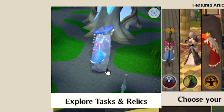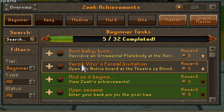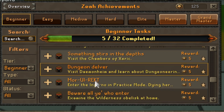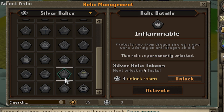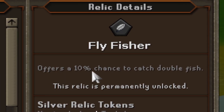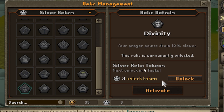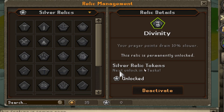This is the perfect segue onto relics. The relics system works around tasks — you have a load of tasks to do, and every time you complete tasks you get points towards silver relics, which are a permanent boost on your account. There are so many silver relics, all having their own perks. Fly Fisher offers a 10% chance to catch double fish. Divinity — your prayer point drain is 10% slower. You can unlock it for three points. Look at the animation, it's so smooth.